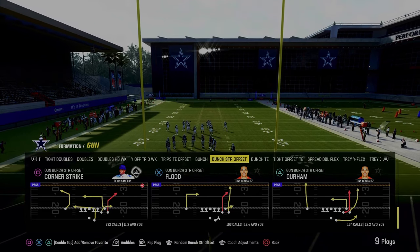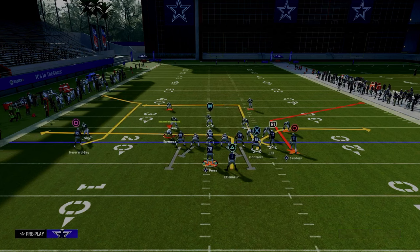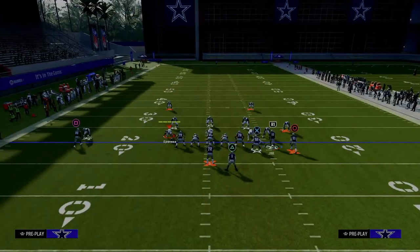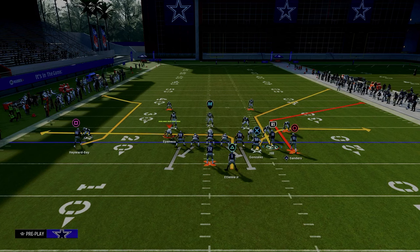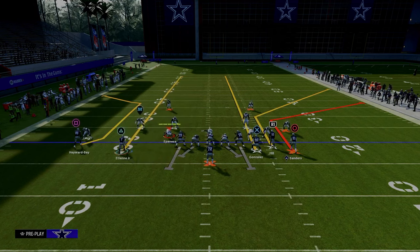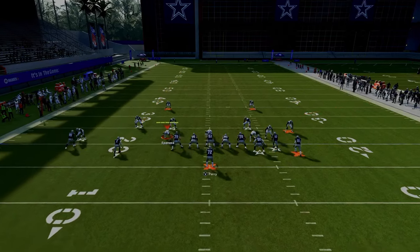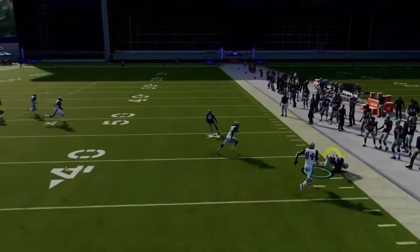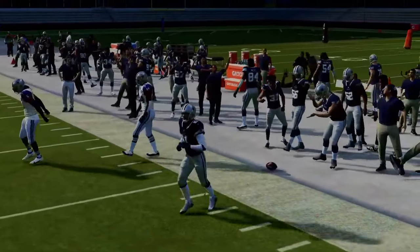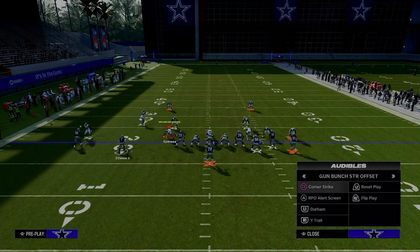Our number one play is actually corner strike. Here's the setup I'd recommend: we're going to slot apprentice corner route the slot receiver, streak the tight end, motion the running back out and put him on a streak. Most people are not going to play a lot of man coverage this year — you're seeing a lot more zone coverage. This concept is the best zone beater in the game. However, if they do play man, the sharp-cutting corner route to Dion is very effective for getting separation against man to man.